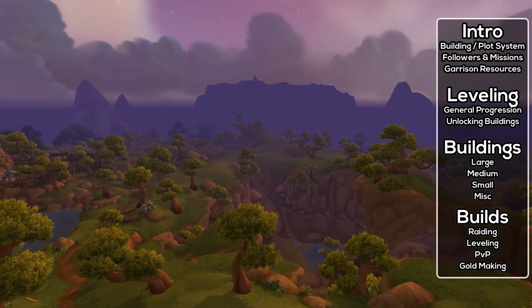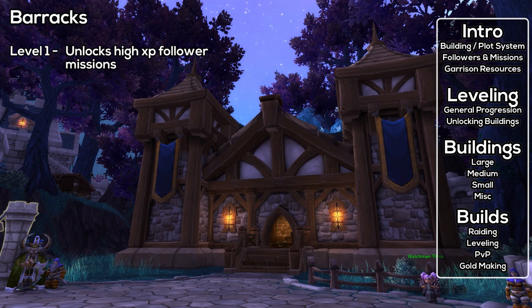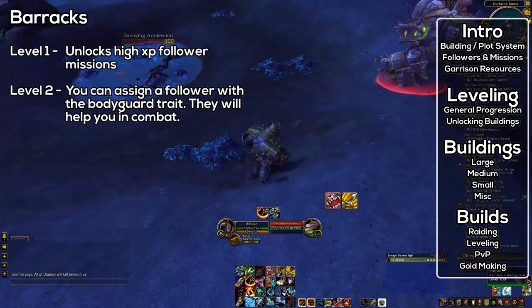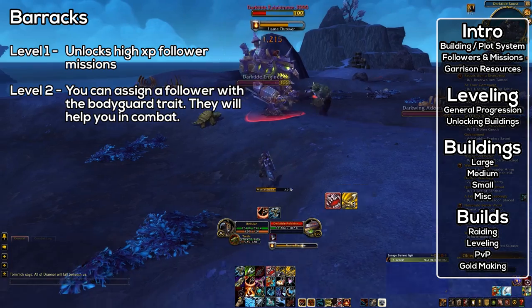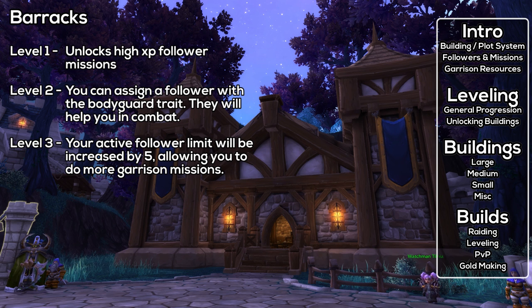Let's talk about the large buildings. First, the Barracks — the very first building you'll encounter. At level 1, it unlocks patrol missions, which are essentially follower missions that give far higher experience rewards, useful for getting a well-leveled roster quickly. At level 2, you get the ability to recruit one follower as a bodyguard who accompanies you in the world — quite strong for soloing. At level 3, your follower limit is increased by five, and you can select different racial guards and banners around your garrison.